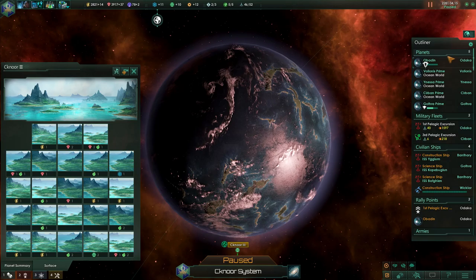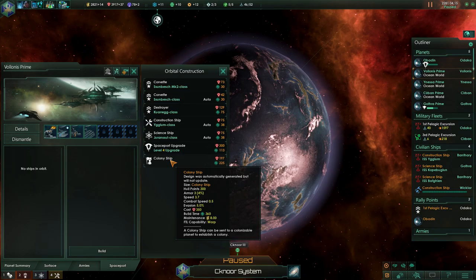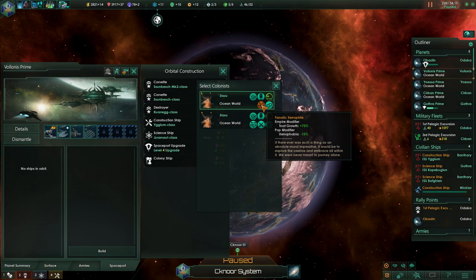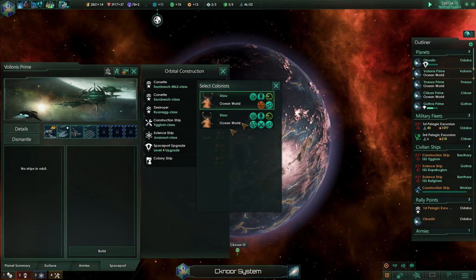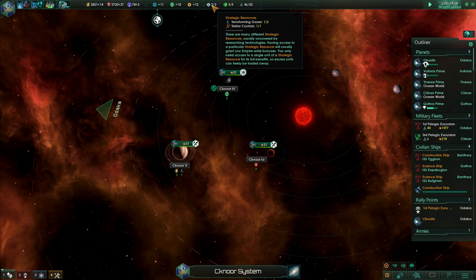I need a colony ship — I need a colony ship. Let's see who can build me a fast one. Xenophile, militaries, quick learners. Fanatic xenophile — let's do this one. Okay so we have a colony ship and we are gonna settle that world as soon as we possibly can.